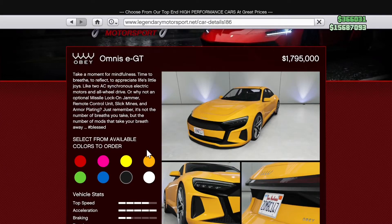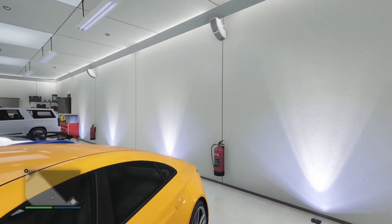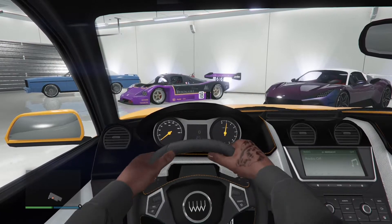Welcome back to another video. Let's take a look at the Obey Omnis EGT. This vehicle is an electric vehicle and we're going to see how it stacks up on how Rockstar implemented it into the game. Most of the Obey vehicles, which already exist in real life, don't really do that well unfortunately. The last EV from Obey that we had is the e-tron, and that did not do so well for me. So let's hope this one is different.